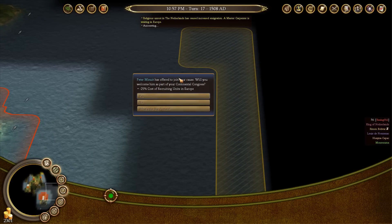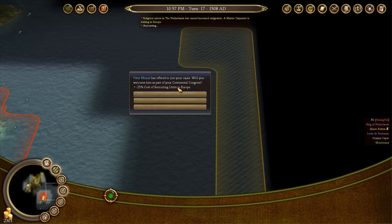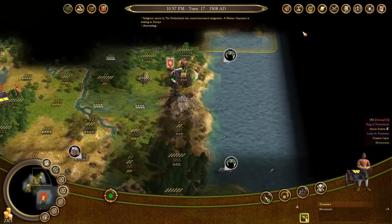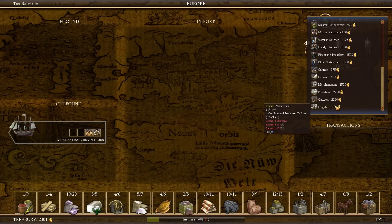Here is the founding father we were waiting for. Peter Minuit has offered to join your cause. He will decrease the cost of recruiting units in Europe by 25%. Always accept that one, at least if you play anything like I do. We go back here and we can see it's down to 600 from 800, so it's really quite significant.